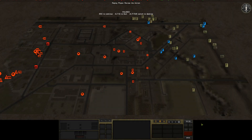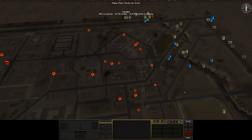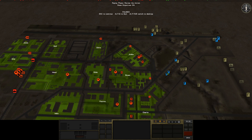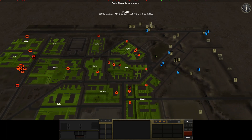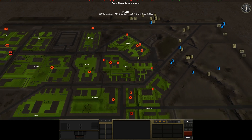Welcome back to turn 5 of Concrete Hell. Still waiting for things to develop a little bit further. You can see Chap is moving in on Alpha still, and we'll probably start reacting a bit when we get to the end of this turn.